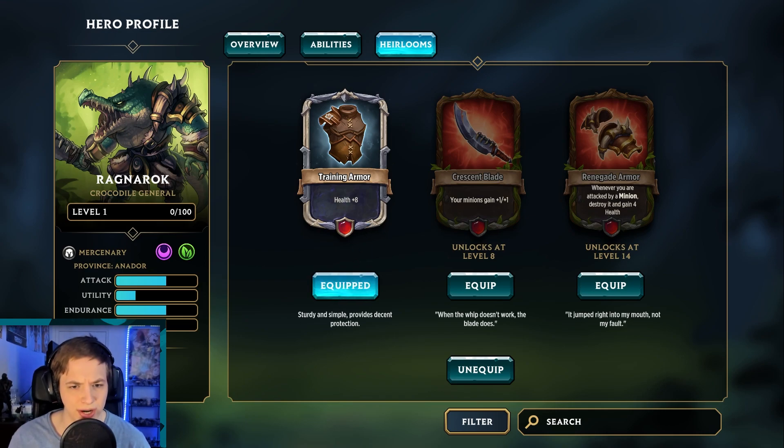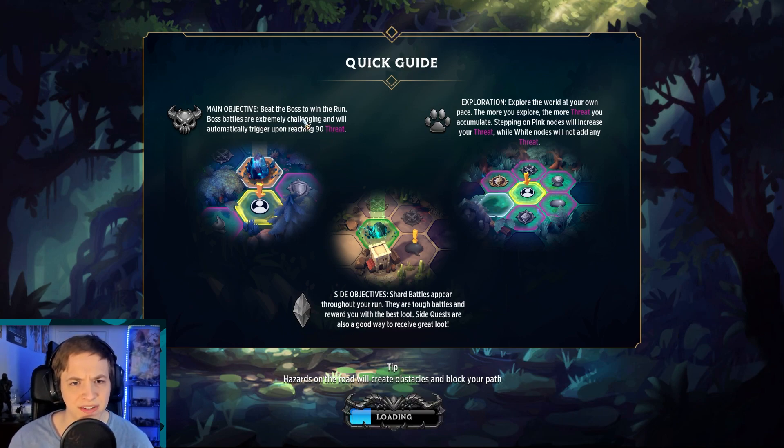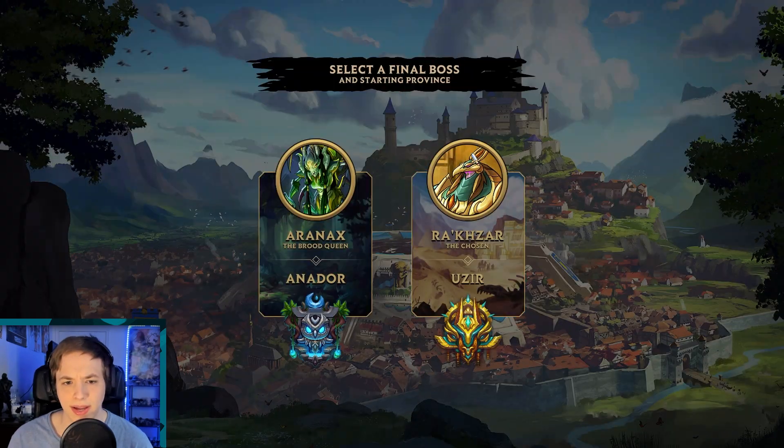They all have just training armor, so no reason not to put them on. We're gonna just jump into it. Quick guide: main objective is beat the boss to win the run. Boss battles are extremely challenging and will automatically trigger upon reaching 90 threat. Side objectives — shard battles appear throughout your run; they're tough but reward the best loot. Side quests are also a good way to receive good loot. The more you explore, the more threat you'll accumulate.